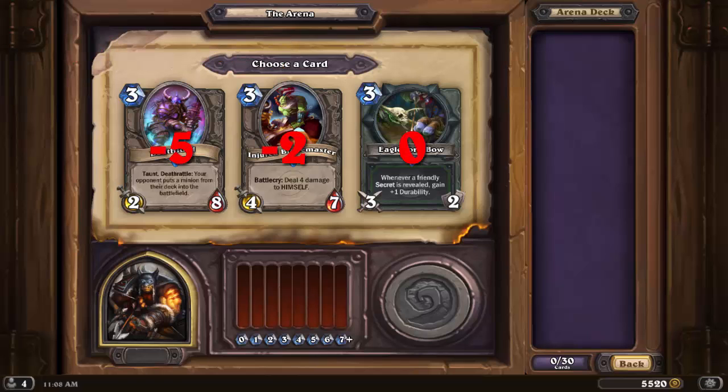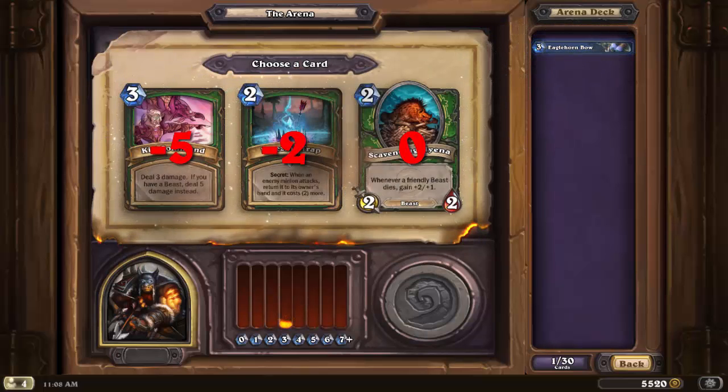A trio of interesting 3-drops. Eaglehorn Bow is likely best here since it represents removal or face damage, plus upside if you happen to draft some solid secrets. The upside means that it's slightly more expensive than Fiery War Axe, but I'm still happy with this card at 3 mana. Blademaster comes next as a 3-drop with slightly above average stats, although we're probably not going to be having many ways to heal it. Finally, Deathlord rolls in 3rd — not because of its stats, which are quite good, but its risky deathrattle. The risk of Deathlord will be somewhat lower in Arena compared with Constructed, since there is a plethora of 2 and 3 drops in most Arena decks. But in a 3-strikes-and-you're-out mode, you don't want a card to be a reason you've dropped a game, and Deathlord occasionally makes you flat out lose. It has big upside but also big downside, and the Eaglehorn Bow is almost always upside all the time.